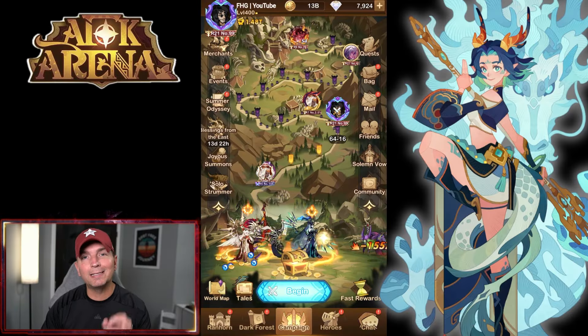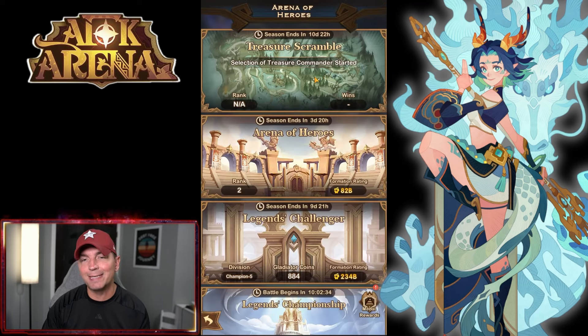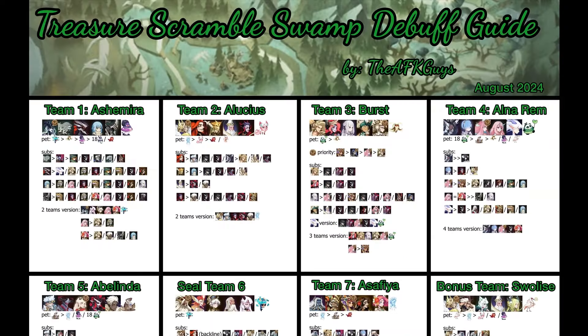Hey guys, welcome back to some more AFK Arena. Today we're back on the YouTube account and we're going to be breaking down the Treasure Scramble guide from AFK Guides. Definitely want to check this out because it has not only a lot of comps that we use — the best in slot — but it also contains a lot of substitutions, which is really important because you can copy formations but it might not be the most effective.